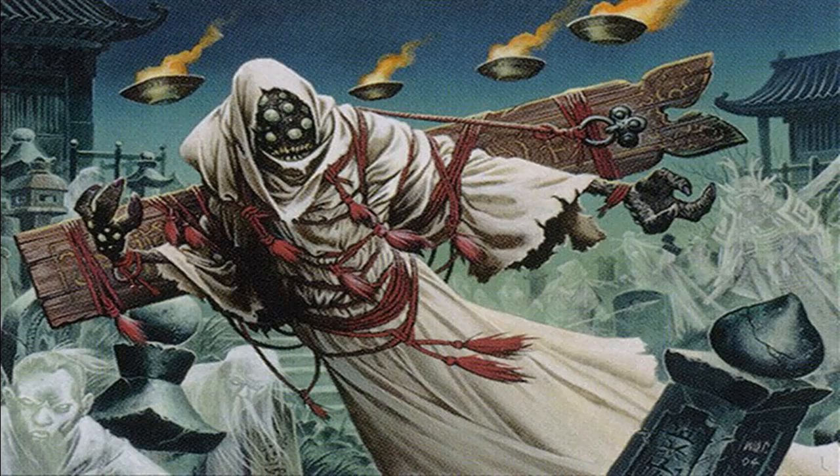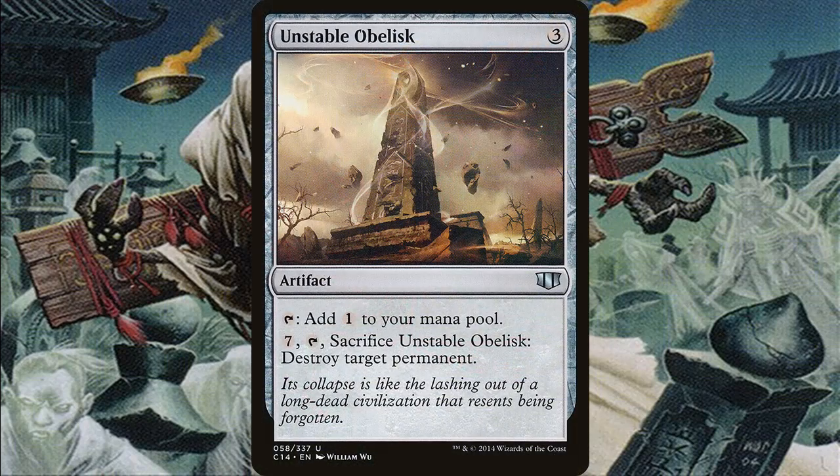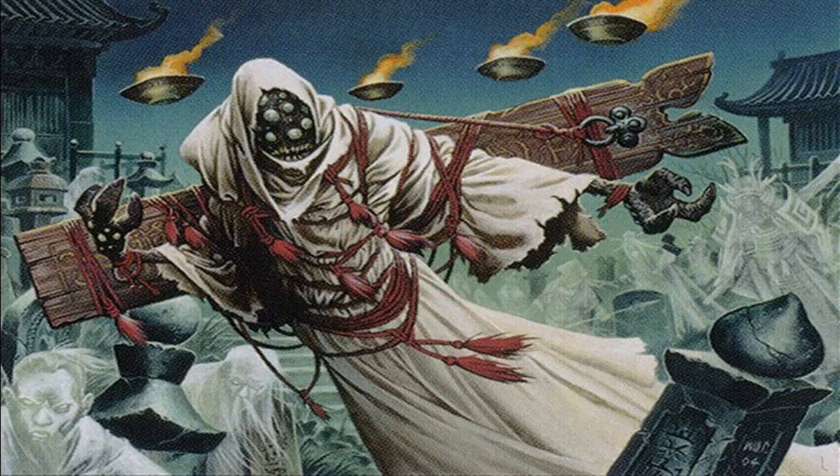For artifact ramp, it was difficult choosing which ones I wanted. Mind Stone is about $1 and lets you ramp by 1 — not amazing, but considering we don't have Sol Ring, it's actually fantastic. Unstable Obelisk is similar but also gives us some late-game removal. Now let's talk about the creatures, because we have 40 in total — so even though they're not individually powerful, you should be able to set up a solid line of defense.